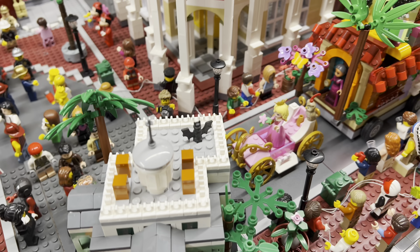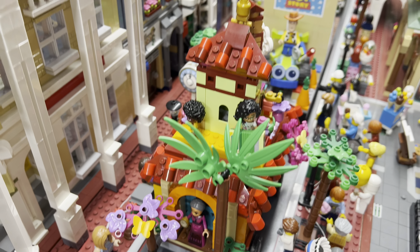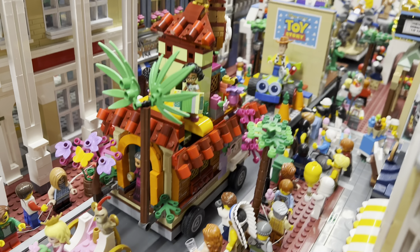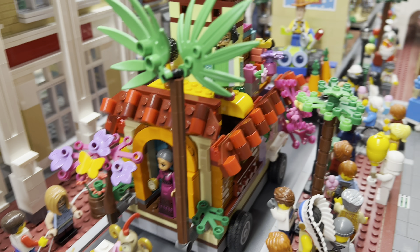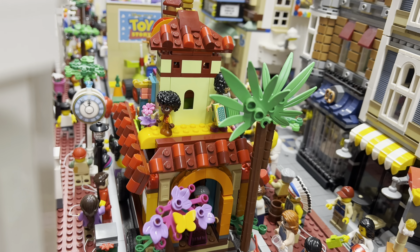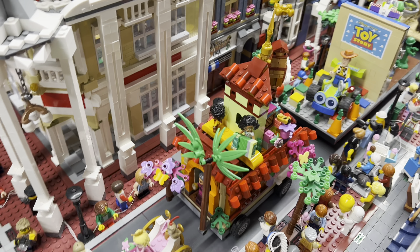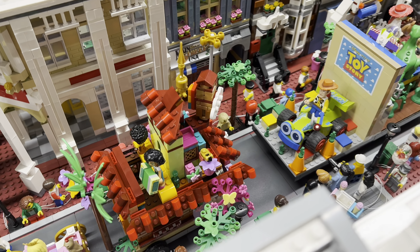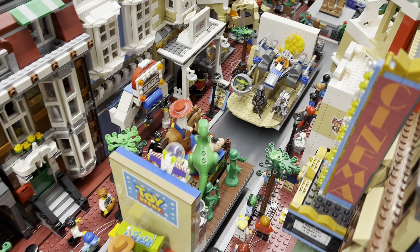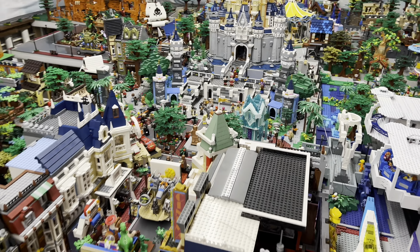We'll stay on this side here — we've got Sleeping Beauty. And then we have the Encanto float that I made from that set. I didn't have any place to put that in the park because there was no place they showcased that in Magic Kingdom, so I thought that'd be great for a float. I showed that one on a couple videos earlier. And then we have Toy Story and the Star Wars one. I'll get back into that area and show you the rest of the parade there as well.